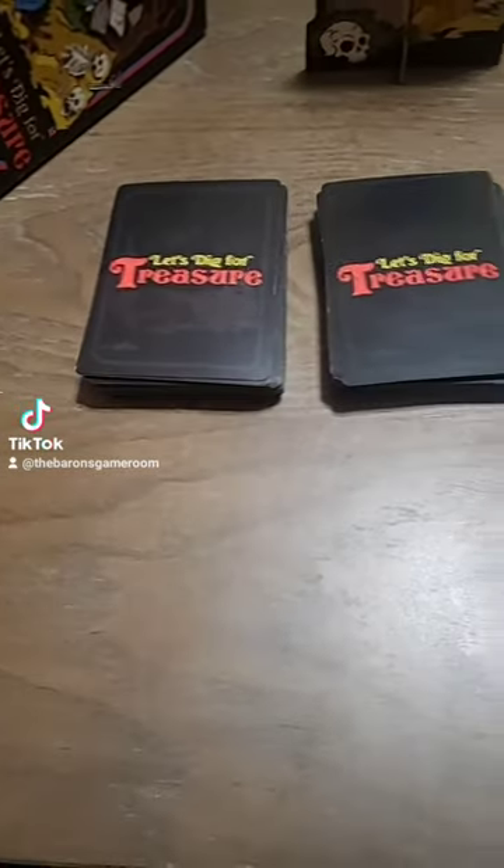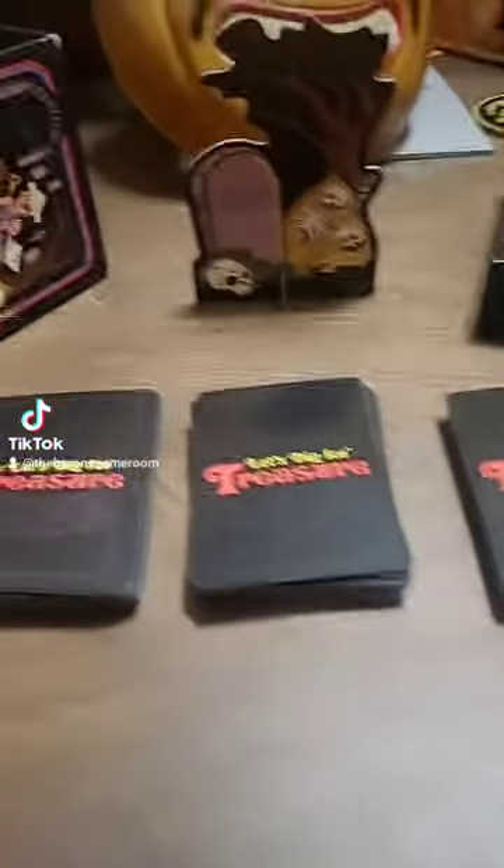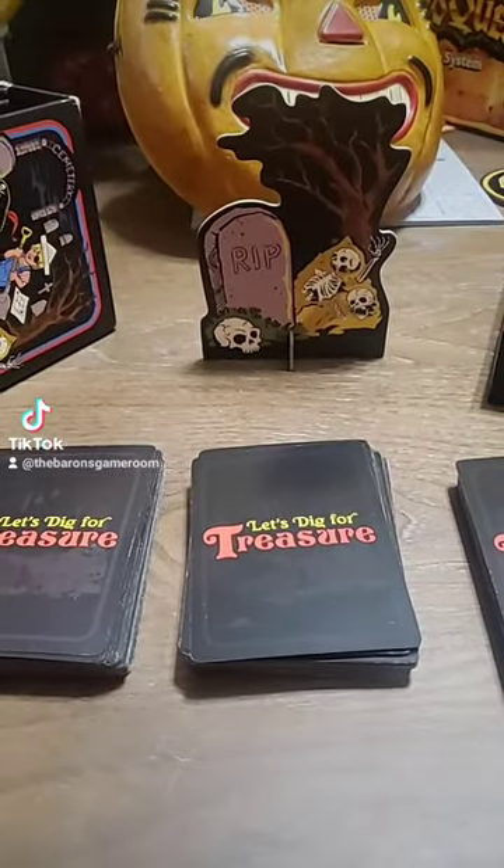Setup is crazy easy — just shuffle the cards, then create three equal-ish stacks on the center of the table, and you can put up your little tree for ambience and mood if you want.